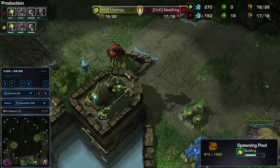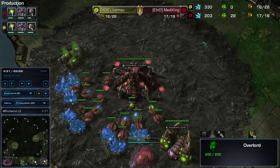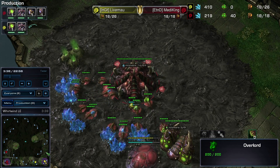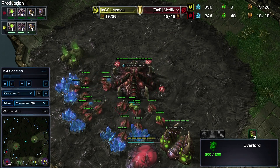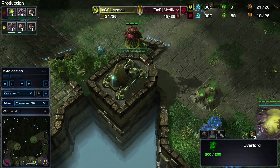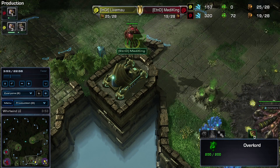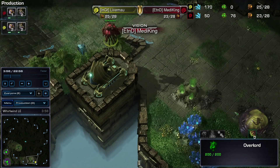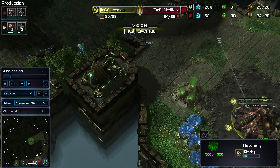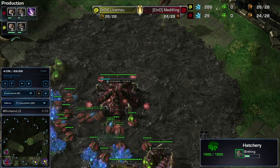Overlord scouts — obviously, the way that I generally do my Overlord scout is the very first Overlord travels opposite of where your natural is, across the map. So in this case it would travel to your left. And in this map, there are a couple locations above a high ground that makes it very convenient that you can kind of see what's going on down here, and if you look at his vision, he can't actually see that Overlord. Quite nice.